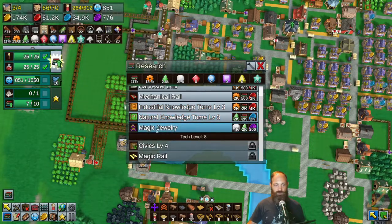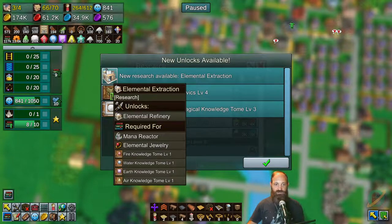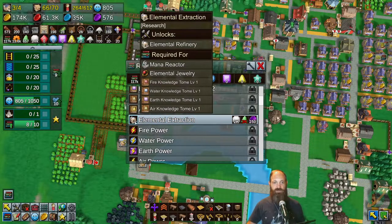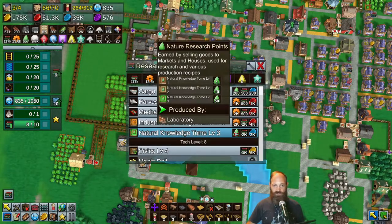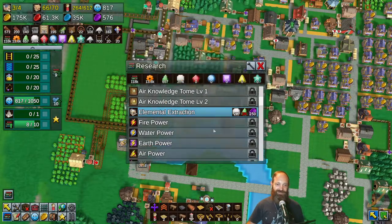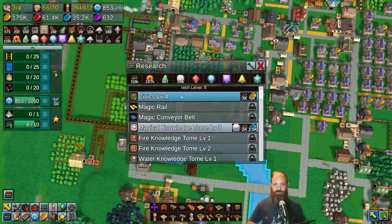New research is available - cargo ships, industrial tomes level three. We've reached our tech level. Magic jewellery though - yeah, let's get magic jewellery. Let's make a magic cloak and the other one as well. We'll unlock this as well - elemental extraction. This presumably will give us access to mining the elemental air stones and whatnot. It requires a heap of natural knowledge. Can't even have enough for natural knowledge tome three, which does produce a ton of natural knowledge but also costs 2k, and we only need 3k for this.